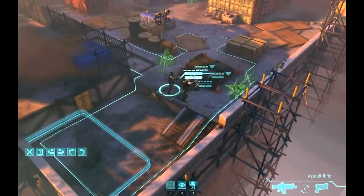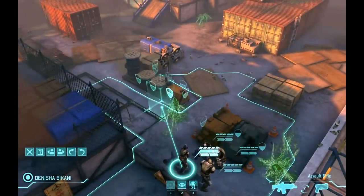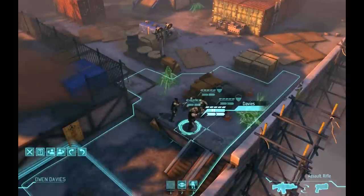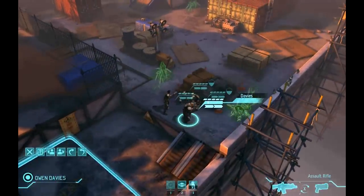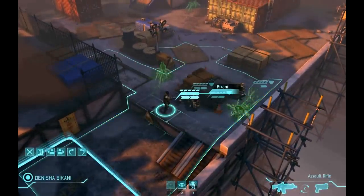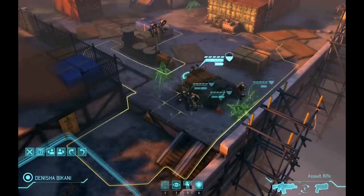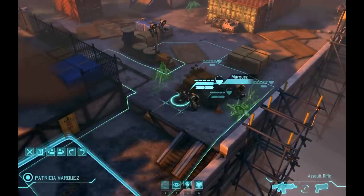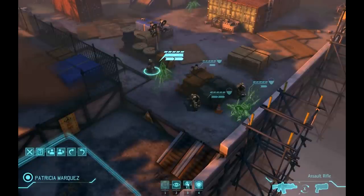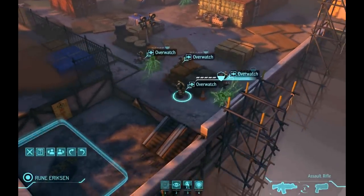I'm overwatching my second rank of rookies out of cover because there are no active aliens. When aliens activate, they only get a half turn — basically just one move that they use to get to cover. They won't fire, they won't overwatch, meaning that my rookies get a chance to overwatch on them while they're out of cover. It's basically a free shot on any aliens that patrol into my view, and I can then get my rookies to cover on the next turn.